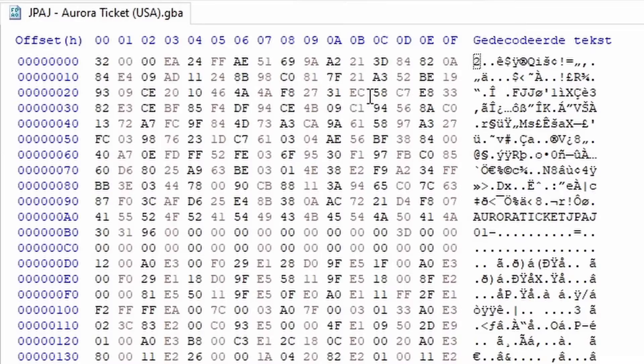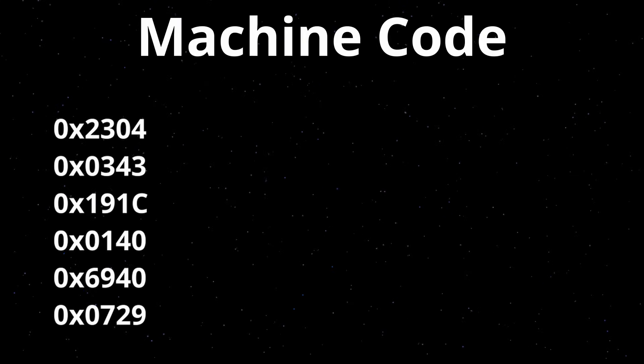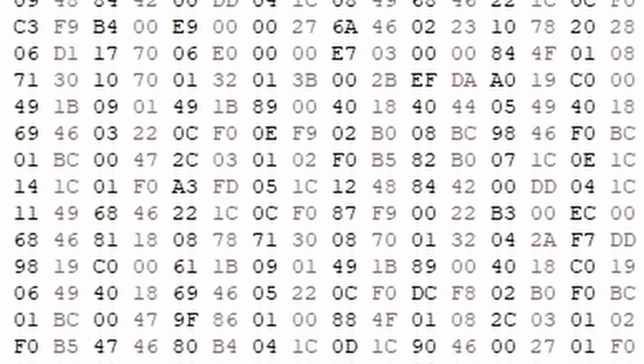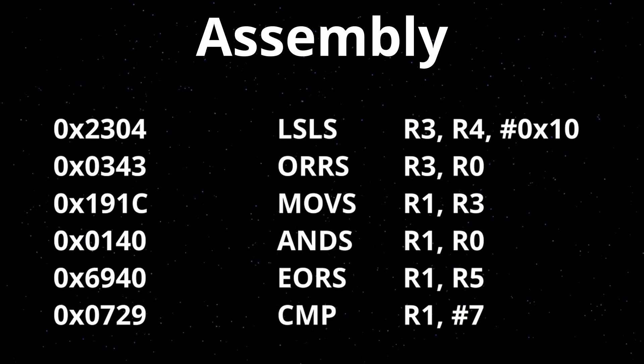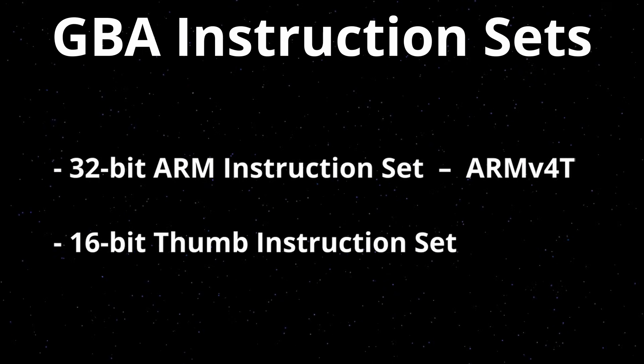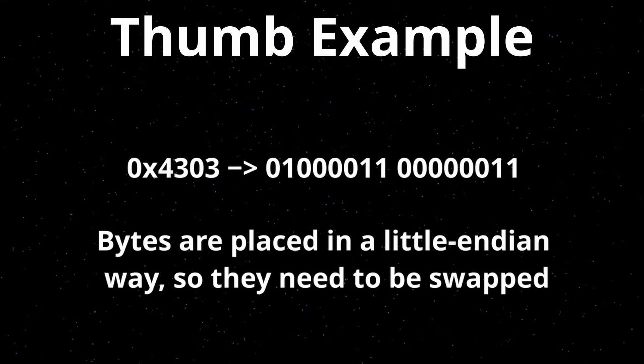We will need a more basic understanding of what this all means before we can do anything. All these seemingly random bytes represent machine code — something that the GBA can understand and execute, but not that readable for us in its current form. To make it more readable we need to convert the machine code into assembly. The GBA uses two instruction sets: the 32-bit ARM instruction set and a 16-bit Thumb instruction set. Our first step is converting a hexadecimal number to binary, then we figure out what kind of instruction it is.